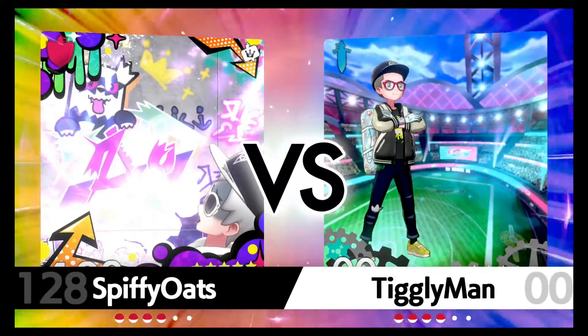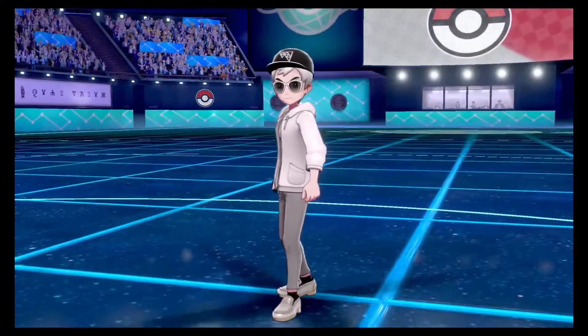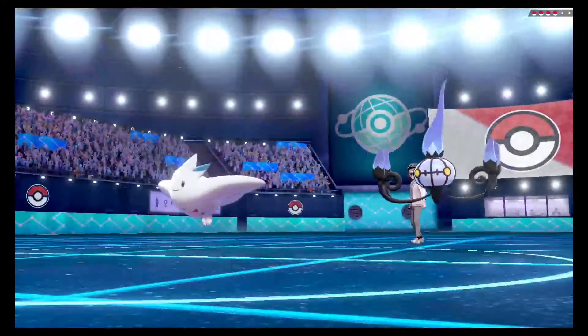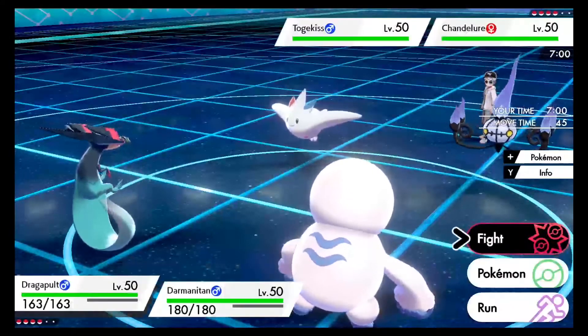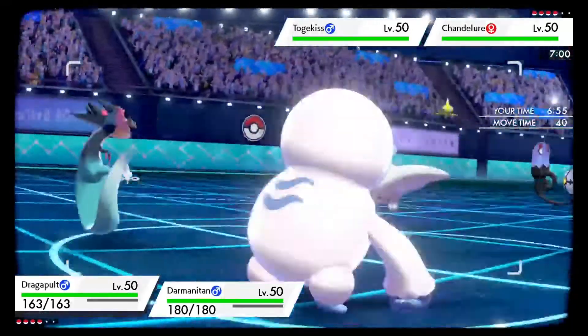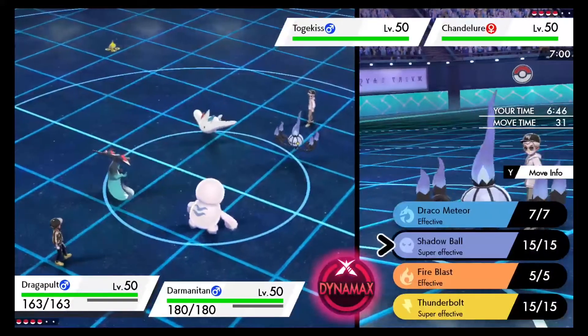Spiffy Oats - that dude has a funny name. Right off the bat he leads Chandelure and Togekiss, and that Chandelure had me pretty nervous because I was concerned it was Choice Scarfed. I believe he was, so I think I Dynamaxed my Dragapult. Let me see if my memory proves me right. Checking out the team quickly to see if getting a Grimsnarl screen up is very important.